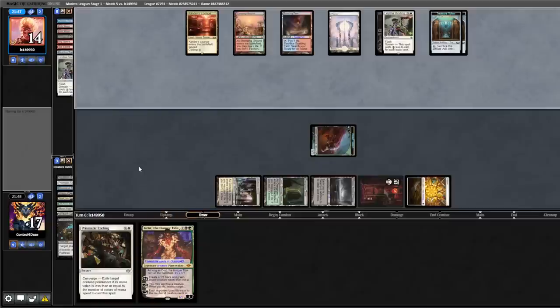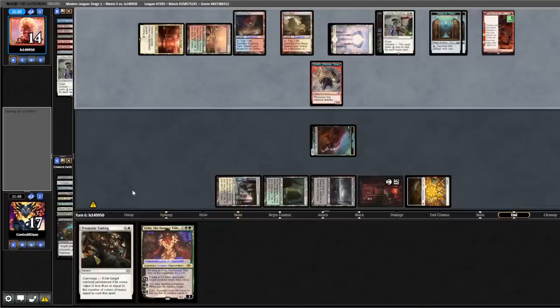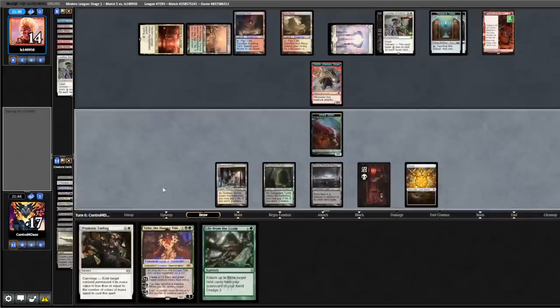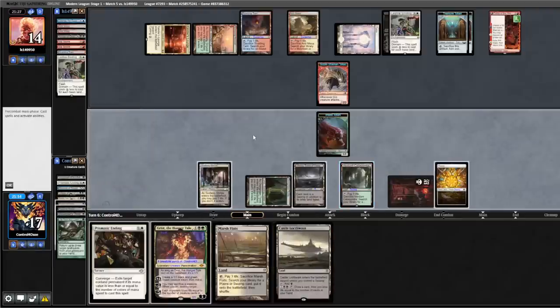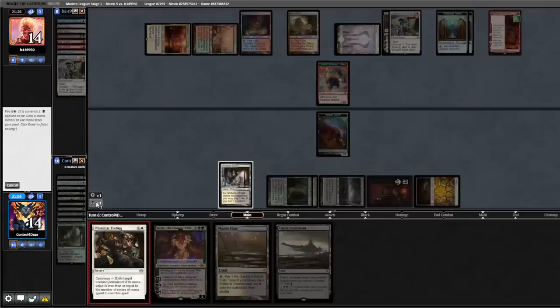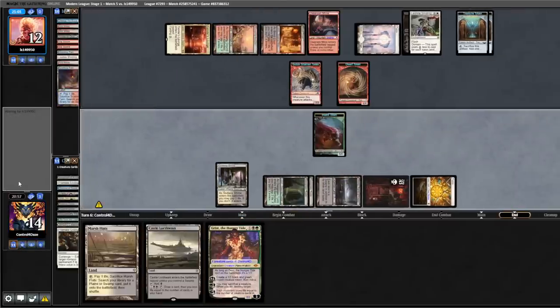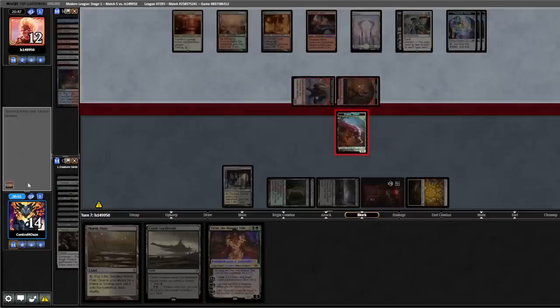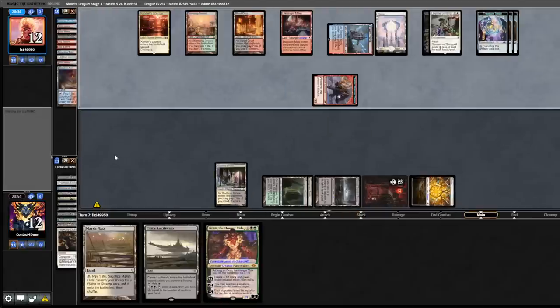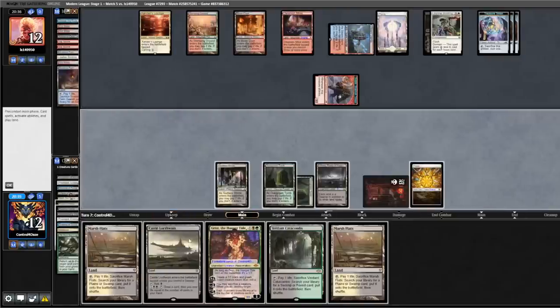Back to them — Fable of the Mirror-Breaker, Arid Mesa. Back to us — dredge Loam, bring three back to hand, Verdant Catacombs, Overgrown Tomb. Shock to block this Fable, getting rid of their card selection. Fetch Blood Crypt and fetch a Mine. Back to them — going for three, we block the Dwarf. Play a land. Back to us — dredge Loam, bring two lands back to hand, cast Castle, Grist into play, plus Grist.